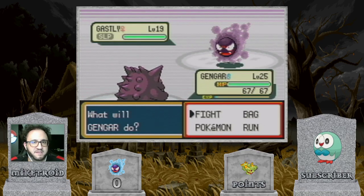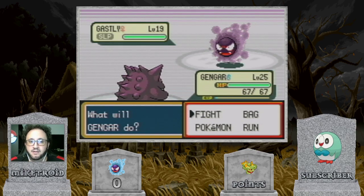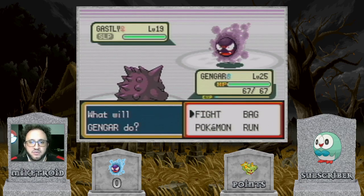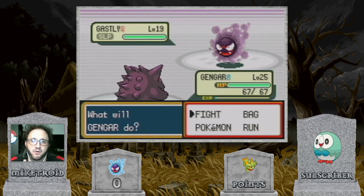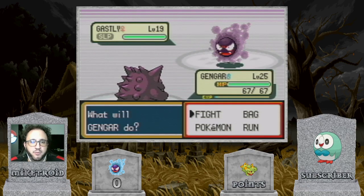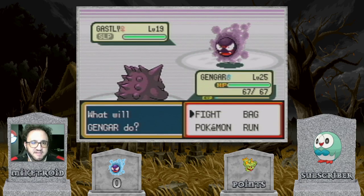You probably noticed that my Gengar is holding Leftovers, and that's because if I get unlucky and this Ghastly wakes up before I can catch it and uses Curse on the turn it wakes up, I'm not going to be able to prevent that at all — so it is going to cut its own HP. However, in this game, once a Pokemon has already used Curse, as long as the afflicted opponent is still in the battle...